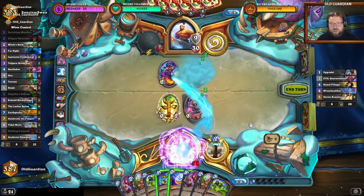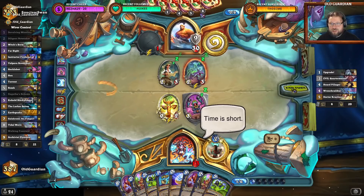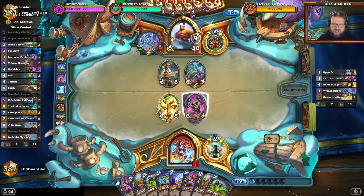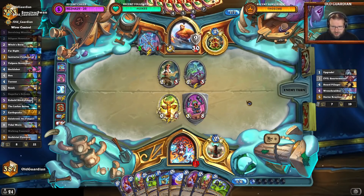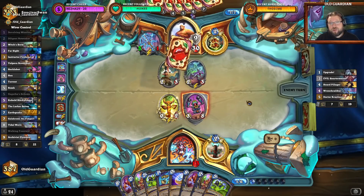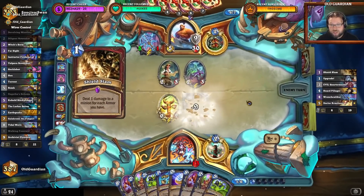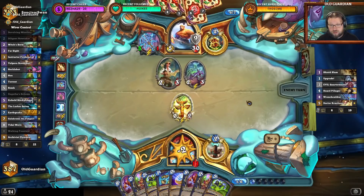Then I can try to make these minions a little bit smaller, and that succeeds as well. So far, so good. Obviously this one is now going to get Shield Slammed, and I will have to coin the Walking Fountain next turn. And if the Warrior happens to have Dr. Boom in hand, then that will probably just end the game, but if they don't then I should still be okay.